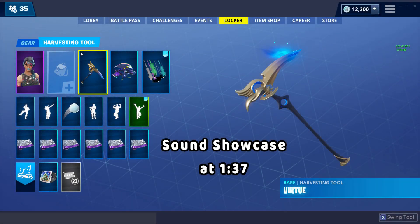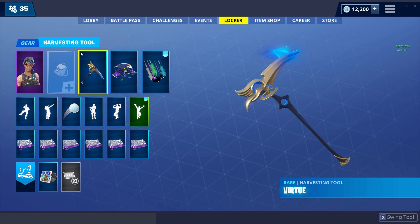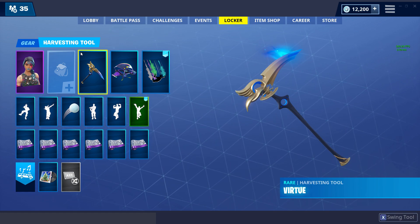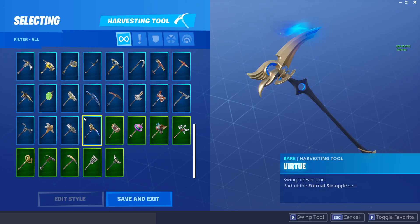Hey guys, what is going on? Welcome back to another video. In this video, we are going to be looking at the Virtue Harvesting Tool in Fortnite Battle Royale. This is a rare pickaxe worth 800 V-Bucks, and it's currently part of the Eternal Struggle set.